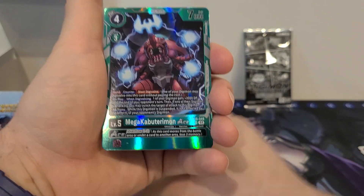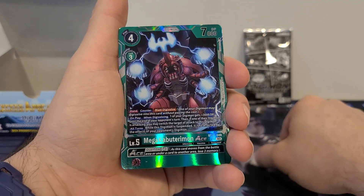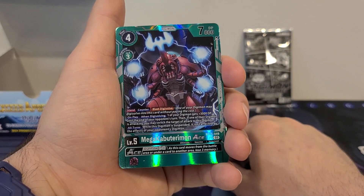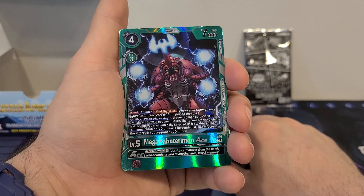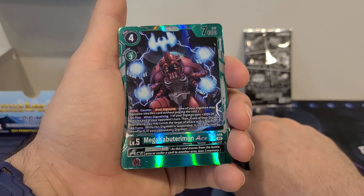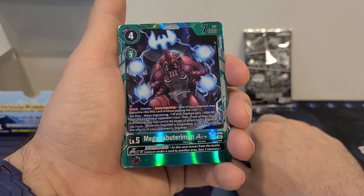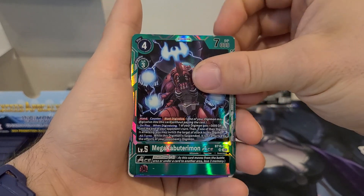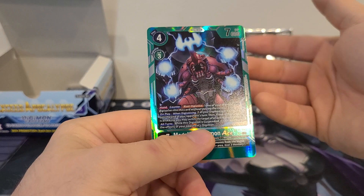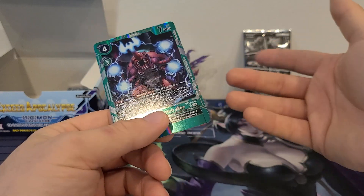And we got Mega Kabuterimon Ace — 4 play cost, 3 Digivolution cost, 7,000 DP. Hand counter, blast Digivolution. On play or when Digivolving, one of your Digimon gets plus 3,000 DP until the end of your opponent's turn; then if one of their Digimon is attacking, you may switch the target of the attack to that Digimon. All turns, while the Digimon is suspended, it is unaffected by the effects of your opponent's Digimon. Ace overflow minus 3. I like that bottom ability — it's definitely going to go with Hercules Kabuterimon.